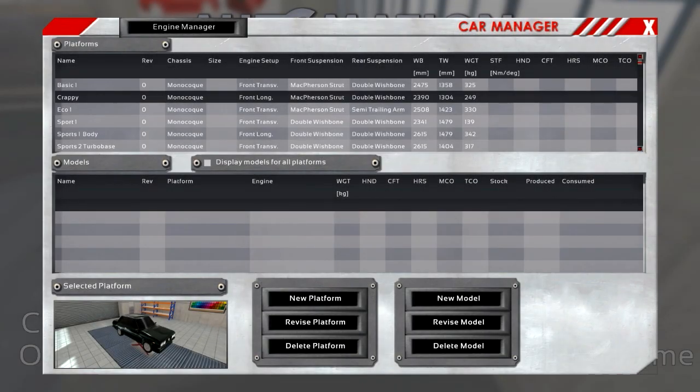Hello there and welcome to another video of Automation. The video I made making a sports car has been liked by those who've seen it, so I'm going to make yet another one. One of the petitions was to make a ridiculous Trabant — basically take a very crappy car and make it as insanely stupid as I can.